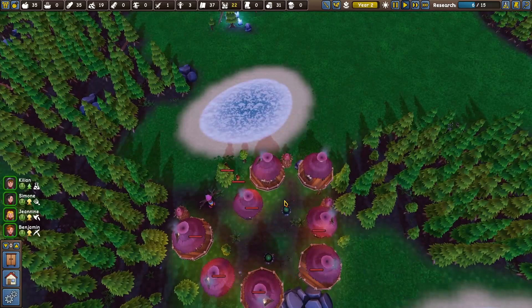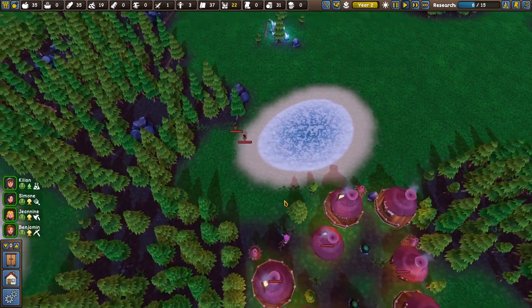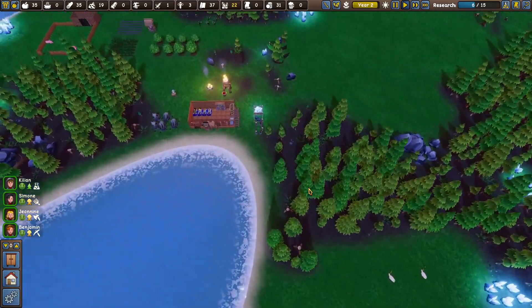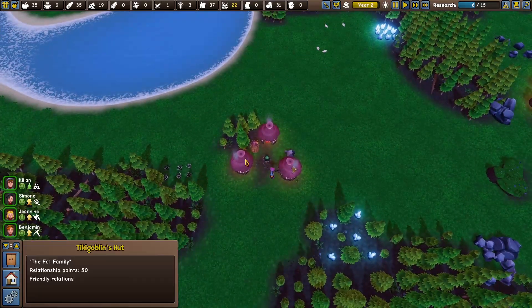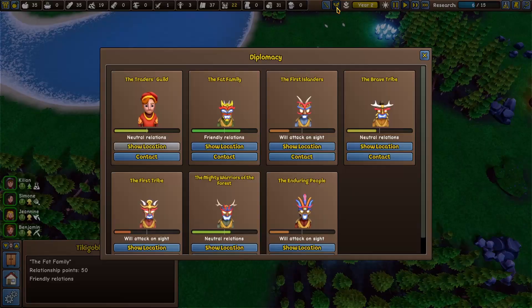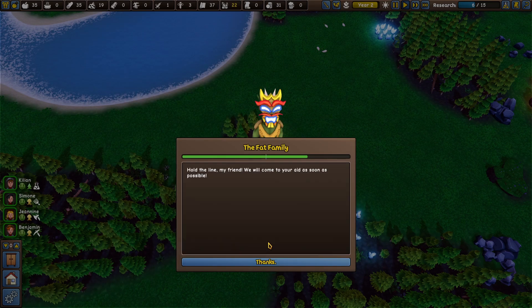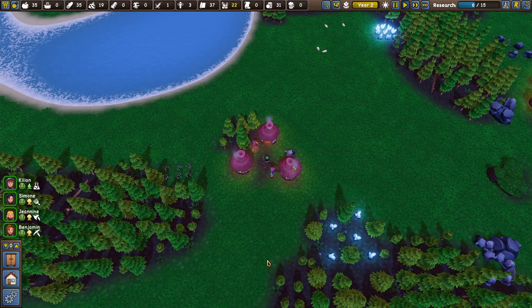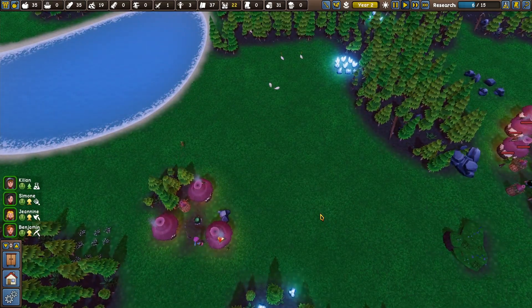Oh, you're these fellows again are you? We've got another two coming in. Yeah, another two coming in. Well, I think diplomacy is only going to get us so far. But let's try — hey, we've got some backup. I mean, one guy, but still.